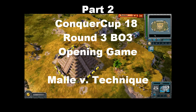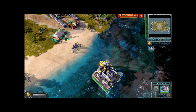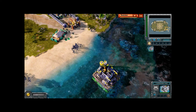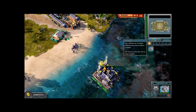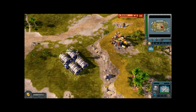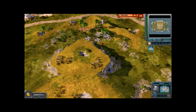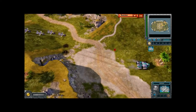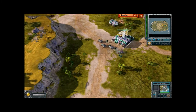Technique's MCV is down to about half health. Mally has now planted his MCV — I don't see any blue bars so he's not building any multi-gunner turrets yet, but I think we're going to see a multi-gunner turret or an airfield, like a proxy airfield possibly. Both players are still running at a minimally low economy: Technique at 3000 ore per minute, Mally at 3500 ore per minute.